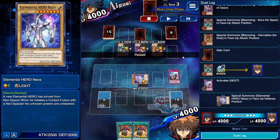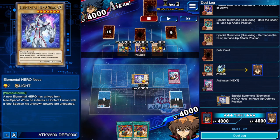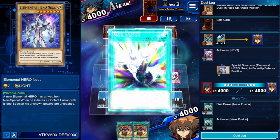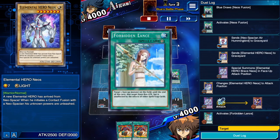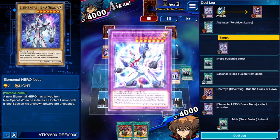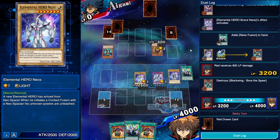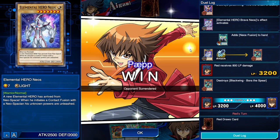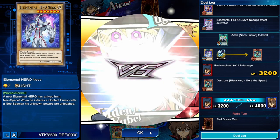I could have waited to take a huge amount of damage to trigger Wanted Hero, but I thought it wasn't necessary. I went for Neos Fusion and started swinging in. He had a Lens, but it won't prevent Neos from destroying his monster thanks to Neos Fusion — I keep my Brave Neos and add another Neos Fusion. This was an example of a bricked starting hand where you have individual cards that help you survive alone.